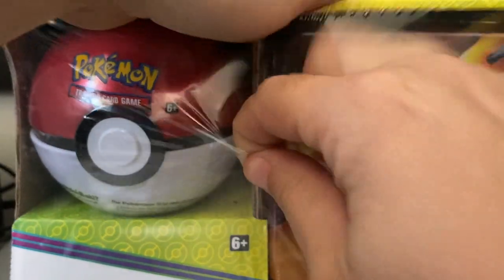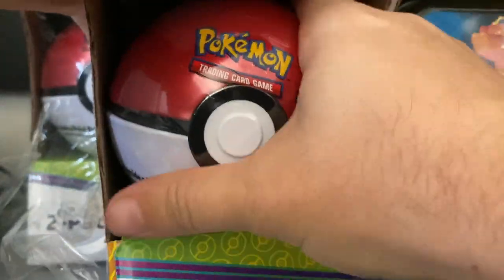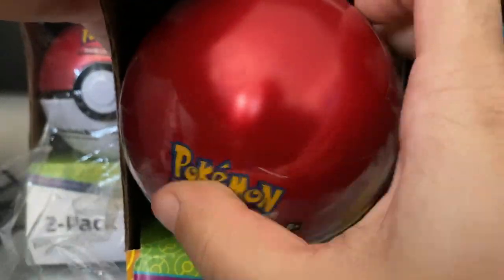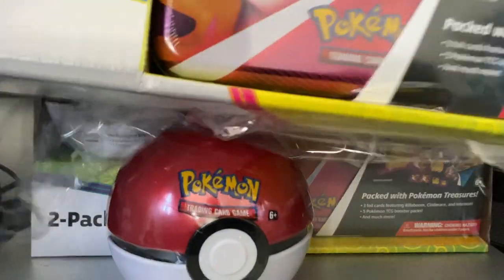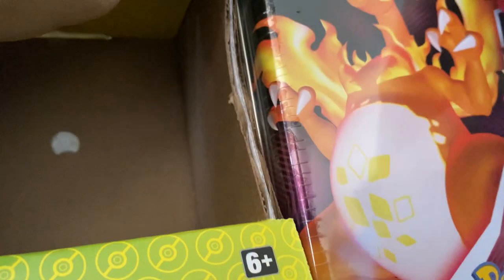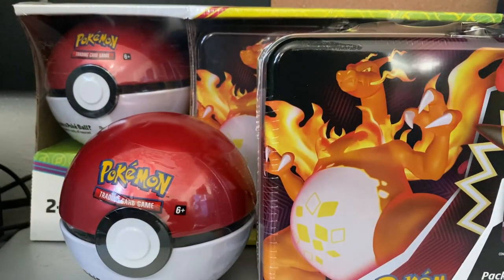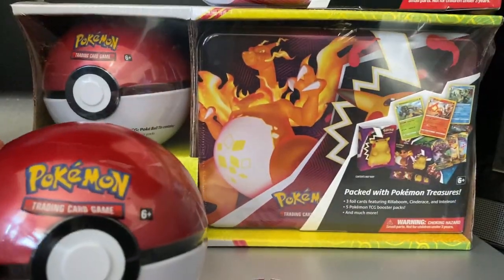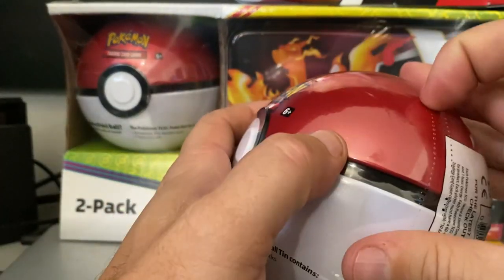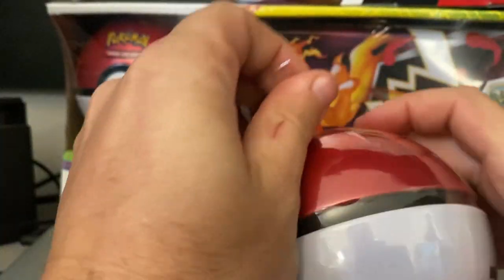The pokeball is just stuck in there — pop it out. I'll set it there for now. With the tin you just pull it out — the top tin just sits in there so you pop that out and boom. Those are the two things you get. We're gonna start with the pokeball stuff and then show you what's in the tin — that's got more stuff, I think that's more anticipation.